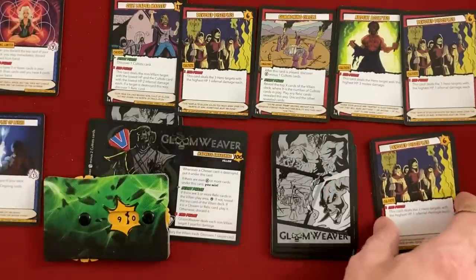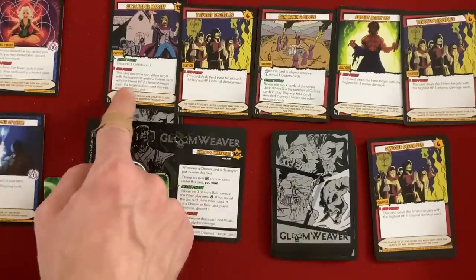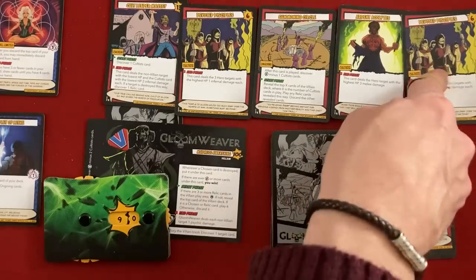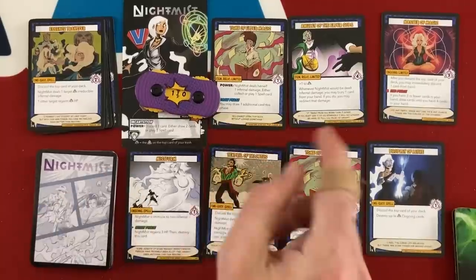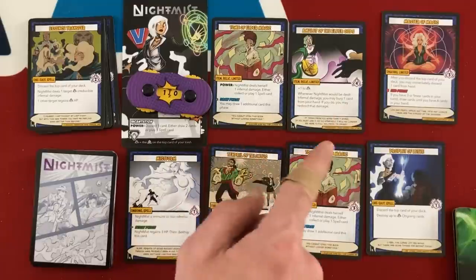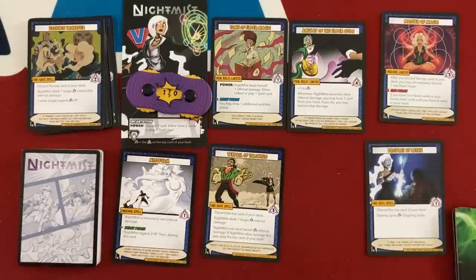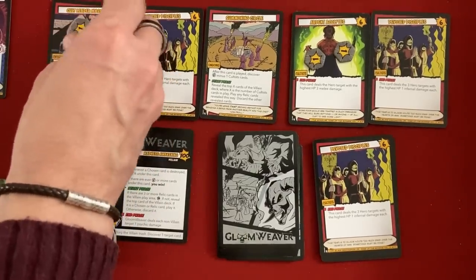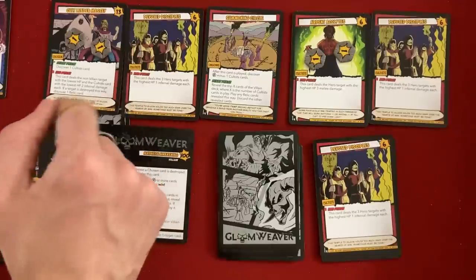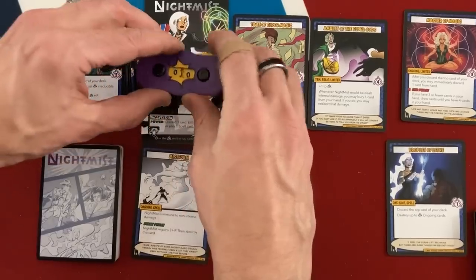End phase: Gloomweaver deals one damage to each non-villain target, two to Nightmist. The new chosen card deals the non-villain target with the lowest hit point and the cultist with the lowest hit point two infernal damage each — if anything's destroyed, Gloomweaver gets a free relic. Nightmist buries a Tome of Elder Magic to redirect the two infernal damage to that chosen card instead. Then the Devoted Disciples each deal everyone one damage twice, and the hero with the highest hit points takes three more. Nightmist is down to eight, Setback to ten, Expatriate to eight after being the highest target. Everyone is getting hurt.